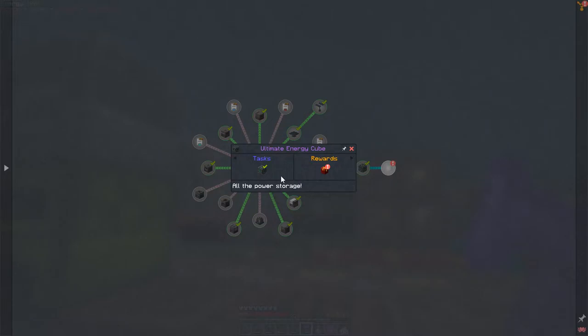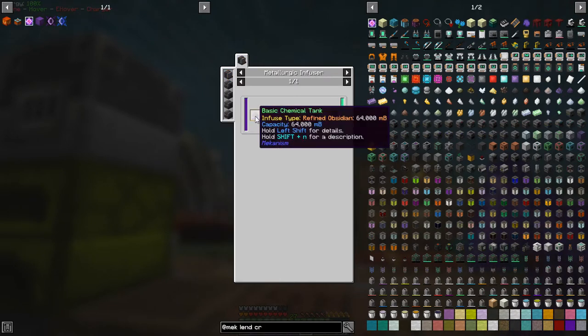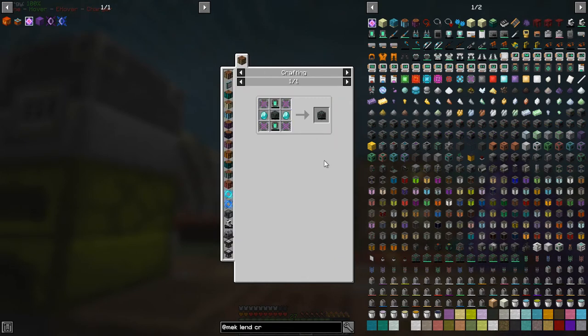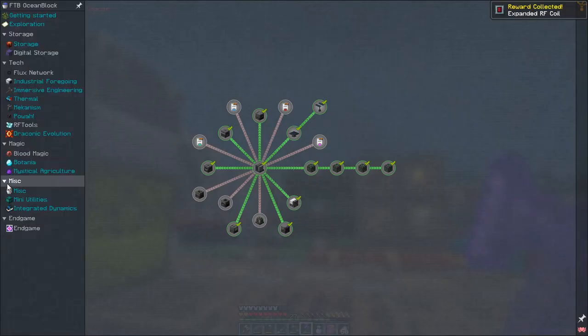Mekanism - yes, I built some more Mekanism tools. I built this ultimate energy cube. By the recipe, let's have a look - it's these atomic alloys. So basically that's refined obsidian which we've already made, especially if you're doing the enriched refined obsidian. That'll give you eight. So with the seed this is no problem whatsoever. It gives you 100 million FE as you could see before. Let's just claim the reward - we get an expanded coil for that one, and I think that should be all the quests done now.